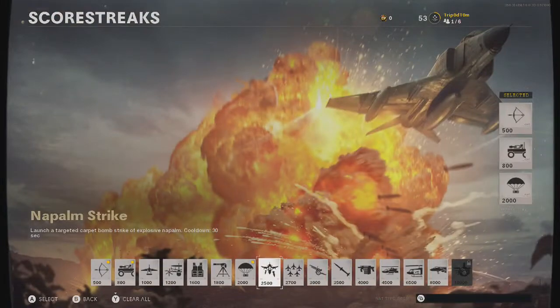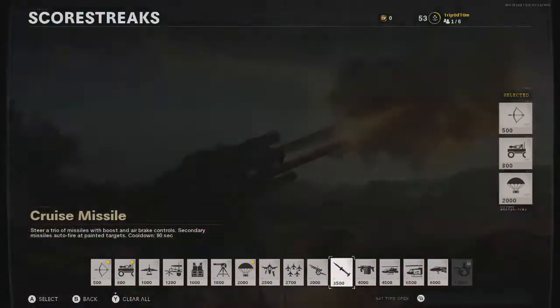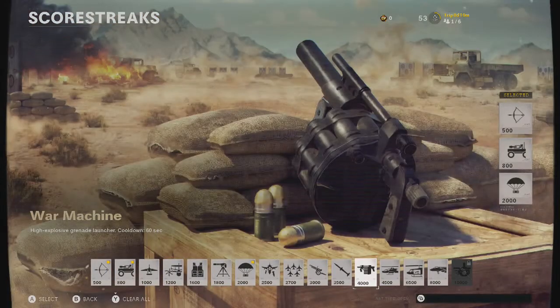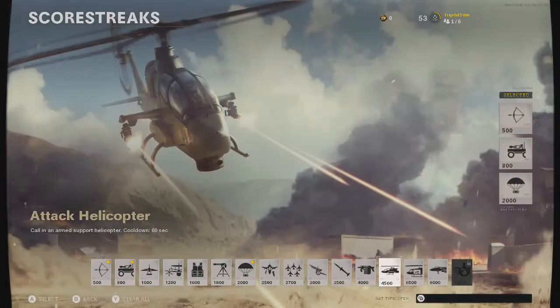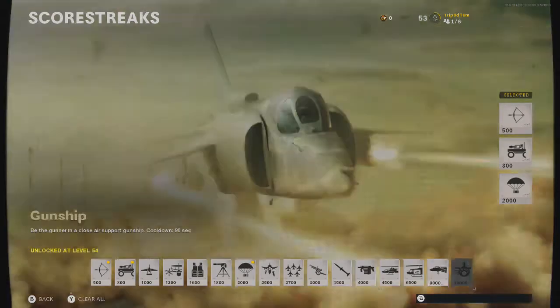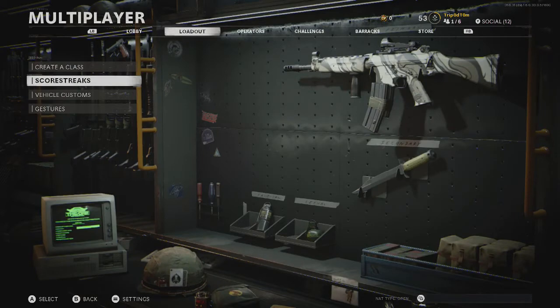The other ones that do count are Napalm Strike. I don't think Air Patrol counts. Artillery does. Cruise Missile does, and that's quite an easy one to get kills with actually, but obviously it's just a lot of points. War Machine, I believe that does. Attack Helicopter. Chopper Gunner. VTOL Escort, which would be quite sick to get. And the Gunship. So they are the ones that count.